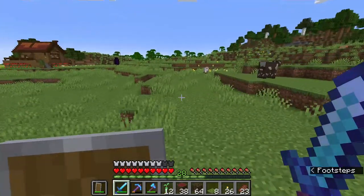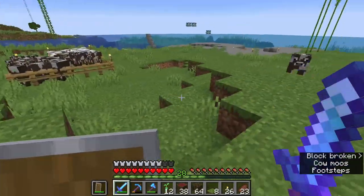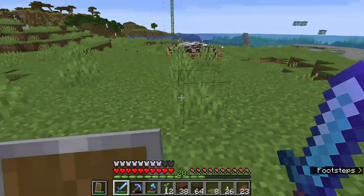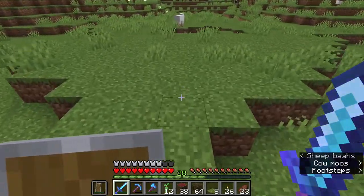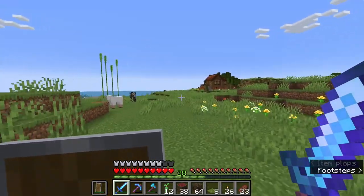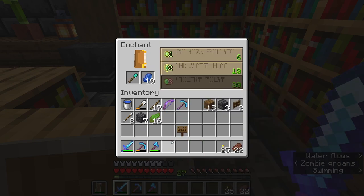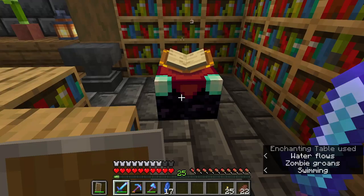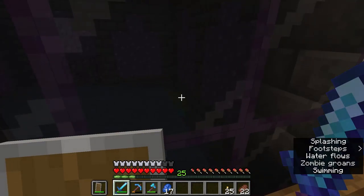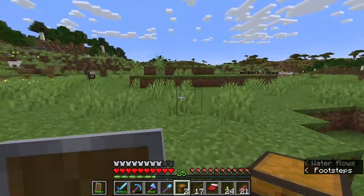Now that this area is properly deforested, we can start building our barn. I want to flatten all of this out and put the barn right here, tucked closer to the hills. I'll take out the dirt and fill in any holes. With the amount of dirt we need to move, that definitely warrants a new shovel. Silk touch came up on the enchanting table, so I had to put that on a pick. Efficiency two on the shovel — we're just going with that for now because I also need to get ice for this spawner since they're getting caught up in the corners.